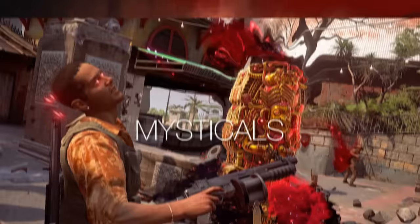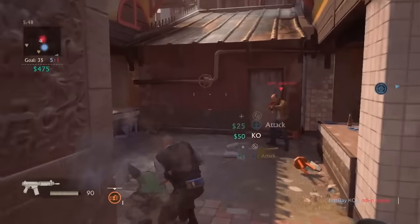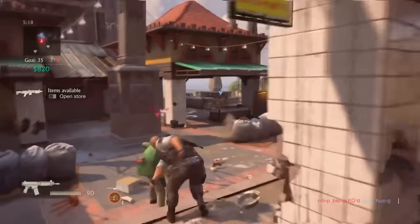Then there are Mysticals. These are supernatural abilities from the Uncharted series that give a player unique powers. Basically this gem thing and the statue we saw in the trailer are these mystic things. Pretty overpowered, as we see in the trailer.